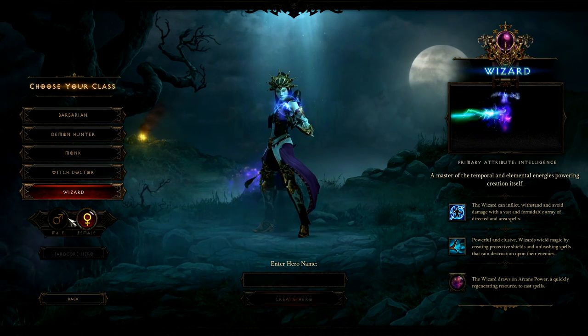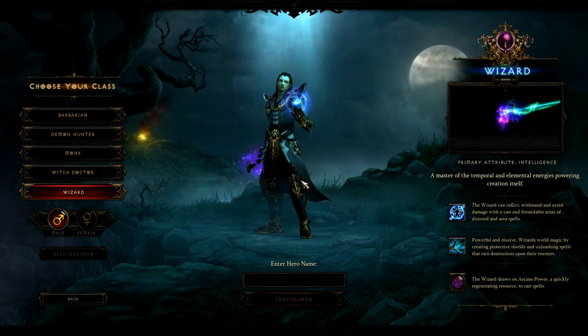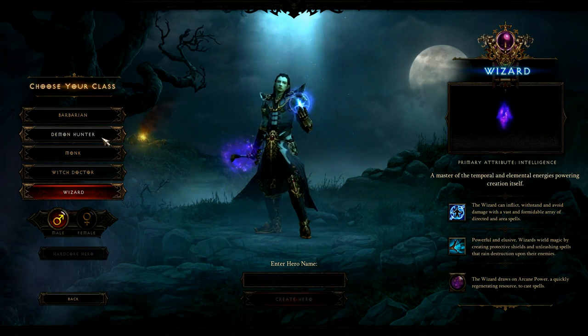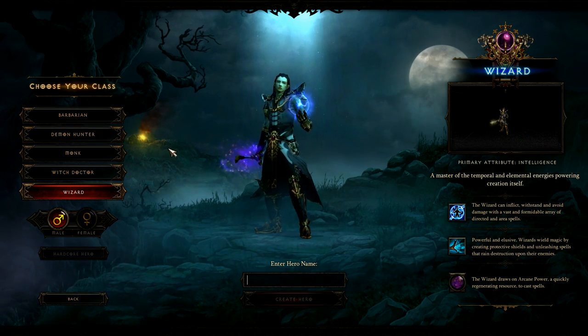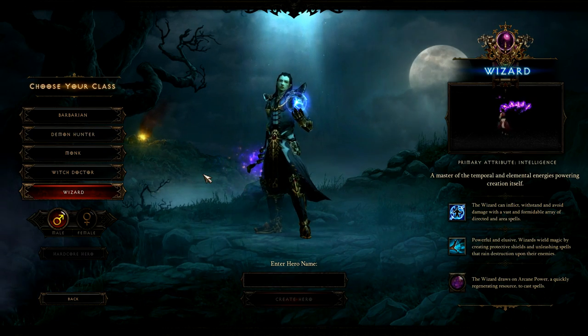And here again, the female and the male counterpart. So there you have it guys — there are your five classes, male and female: Barbarian, Demon Hunter, Monk, Witch Doctor, and Wizard, with their descriptions.